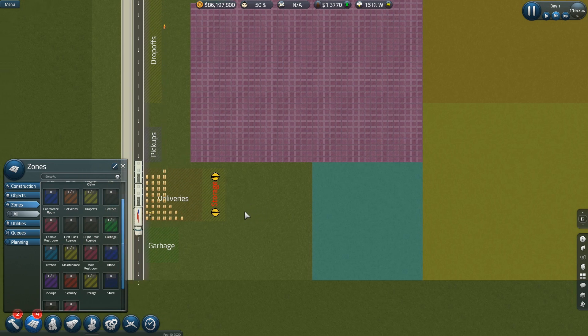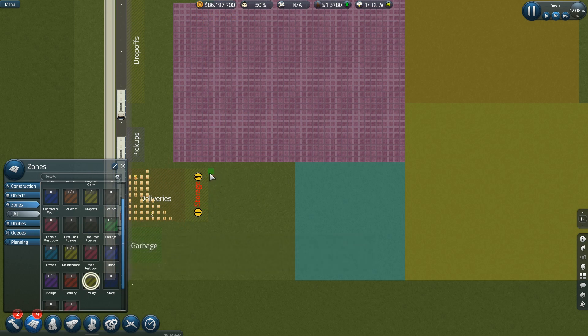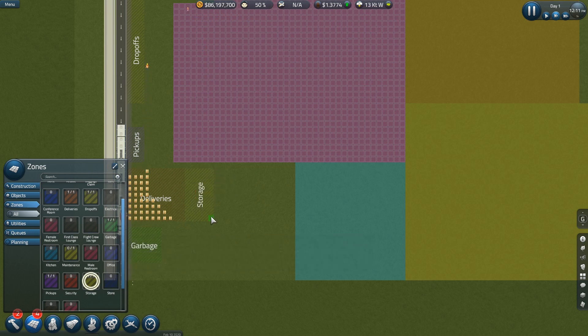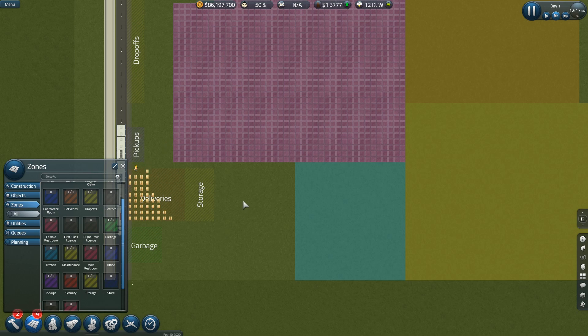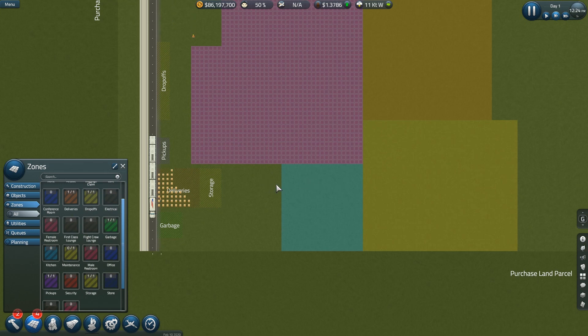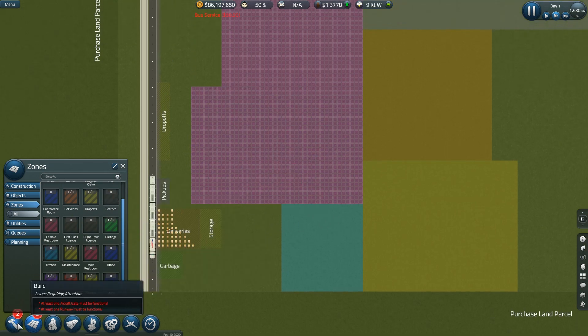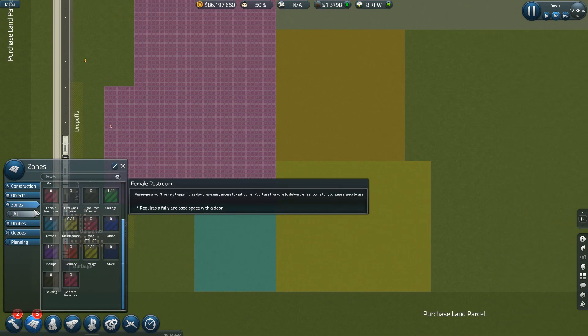I'm going to need a huge delivery zone because I'm going to be building stuff so fast. Five by five — okay. I prefer to have indoor storage but I have no idea where I'm going to put it. Maybe I'll have deliveries here and have a storage door right there since I have a little room there. I wish I remembered what else I have to put in here but I don't.